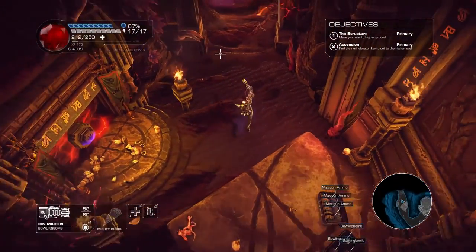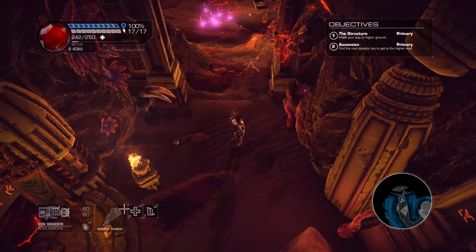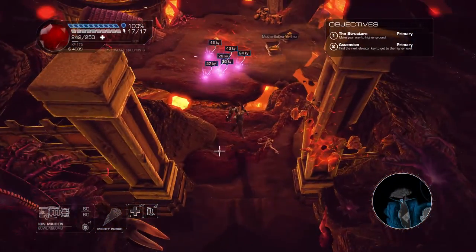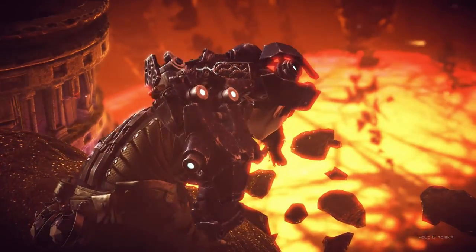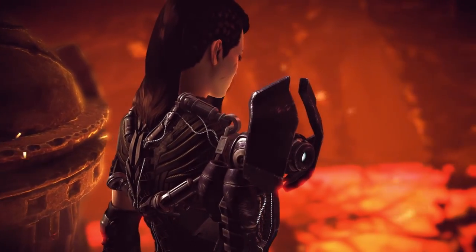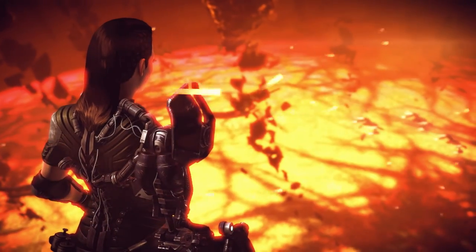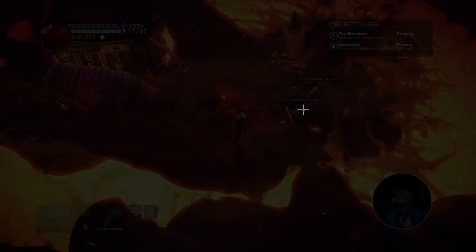Those little guys are pretty easy but can be difficult to hit just due to being so small. At the bottom left you can see our weapon — right now we're using the Ion Maiden. I just realized it's Ion Maiden and not Iron Maiden. There's not much in the way of cinematics. It's mostly action — I know some people cringe at cinematics in action games, but there haven't been very many at all, and they tend to be very short.